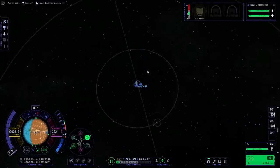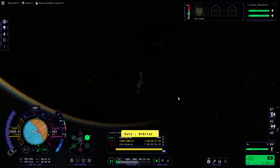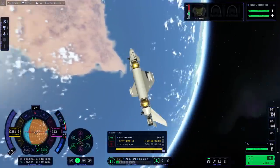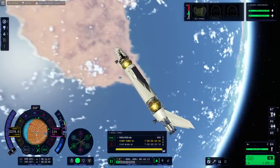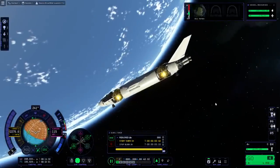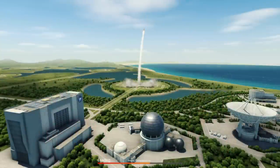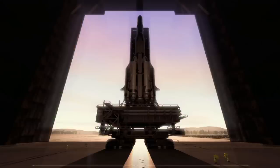They changed the burn timer a lot - let's see if it works any better. Let's see if it can go to the maneuver node at any point. Yeah, right now this is pretty hopeless. Maybe it's because I've used the craft from the previous version - I'll have to test that. Let's bring this back, I don't think we're going to do anything useful with this. Let me revert to the VAB. It can't point to the maneuver and I can't manually turn it either - it doesn't seem to have any reaction wheel anymore.